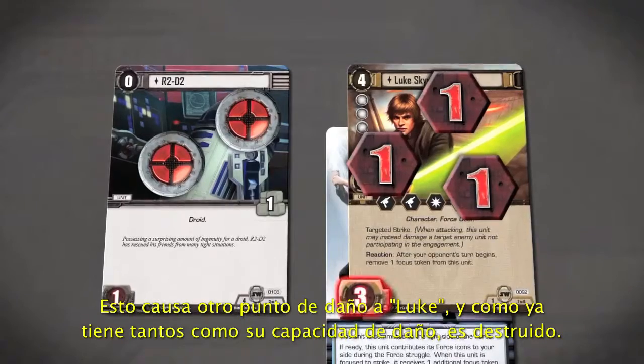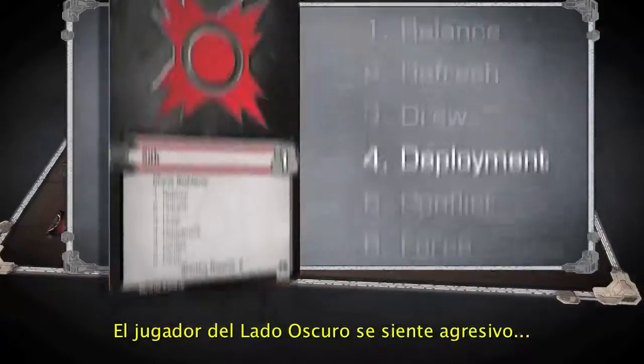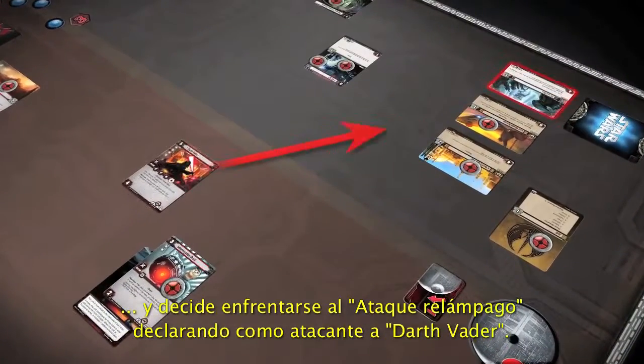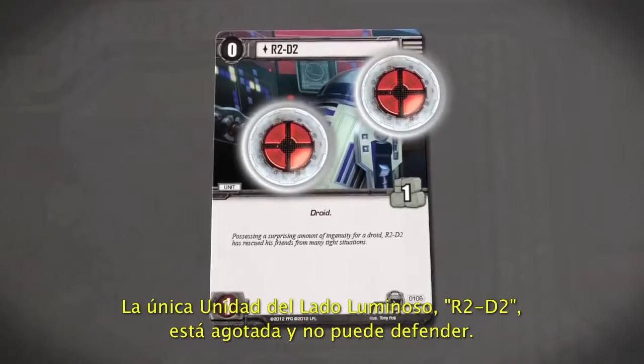Luke has reached his damage capacity and is destroyed. Feeling aggressive, the Dark Side Player decides to engage the hit-and-run objective with Darth Vader, declaring him as an attacker. The only Light Side unit, R2-D2, is exhausted and cannot defend.